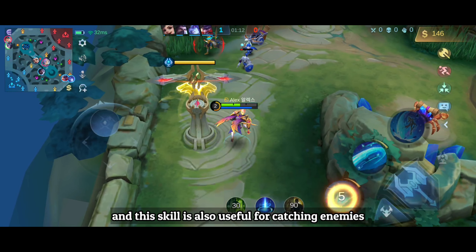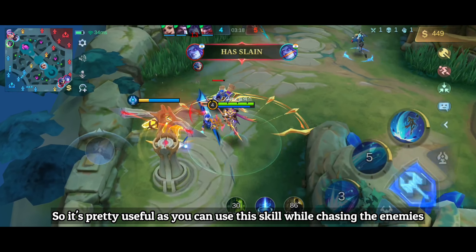With his second skill, Alpha swings his blade in the target direction, dealing 180 physical damage to enemies in a fan-shaped area, and each enemy hit will recover 40 HP. The more enemies you hit, the more HP you recover. This is your bread and butter skill and your main source of damage, so make sure to max it out first. You can also use this skill while moving, making it useful for chasing enemies.